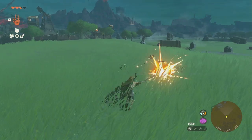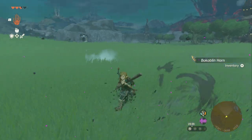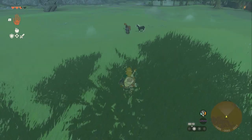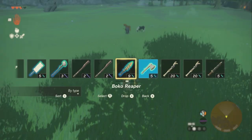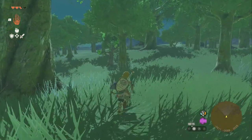Once you learn how to do this, you'll never want to go back to the old, standard way of catching horses. So once you've found a horse spawn and the horse you want, the only thing you're really going to need is a stone axe, or any sharp thing — ideally an axe, because axes are better at cutting down trees.